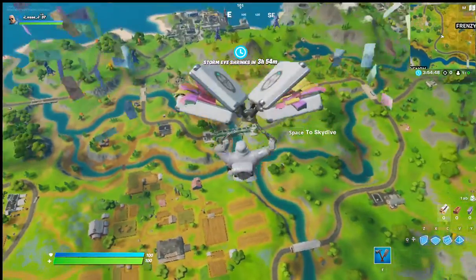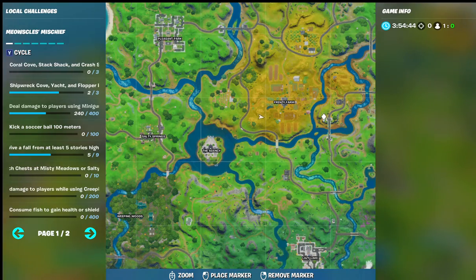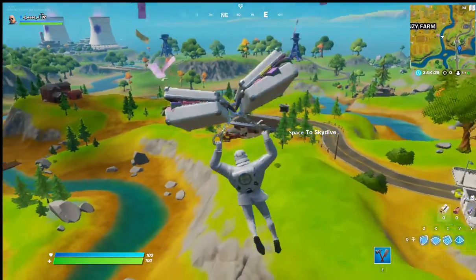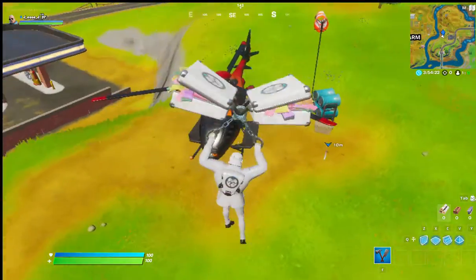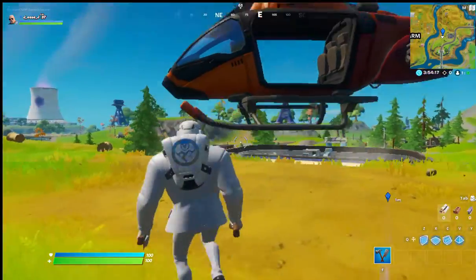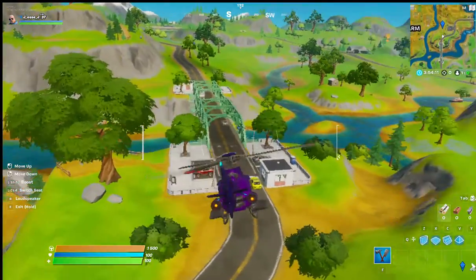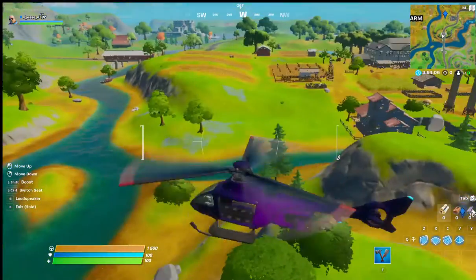For the first bridge, I'd recommend going to the green bridge at Frenzy Farm right up here. There will be a helicopter parked over here — there it is. The reason why we're here is you get the helicopter and the green bridge in one go. I'm not sure whether you have to park the helicopter to complete this part, but either way this is where the green bridge is.